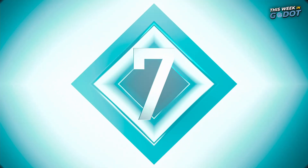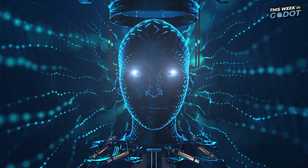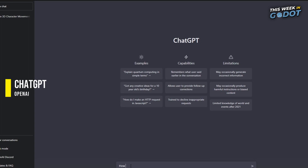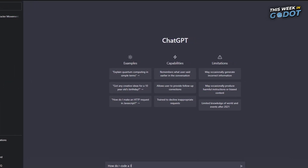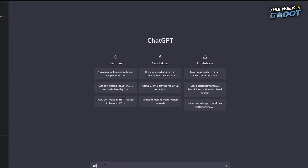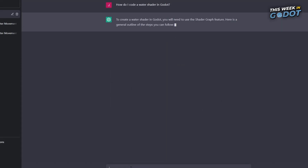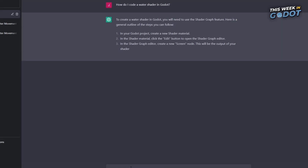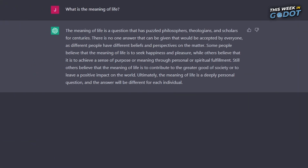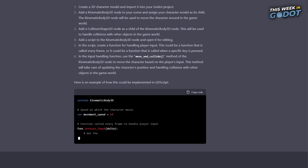Number 7. It seems like every month brings a new AI tool making the viral rounds. ChatGPT is this month's internet curiosity with conversational AI dialogue, meaning you can ask it basically anything, including how to write code within Gato. Need a 3D character controller? There are limitations and the code is built from external sources, but as a quick resource for common questions or even weird ones, ChatGPT offers a potentially exciting tool to the Gato game development space.